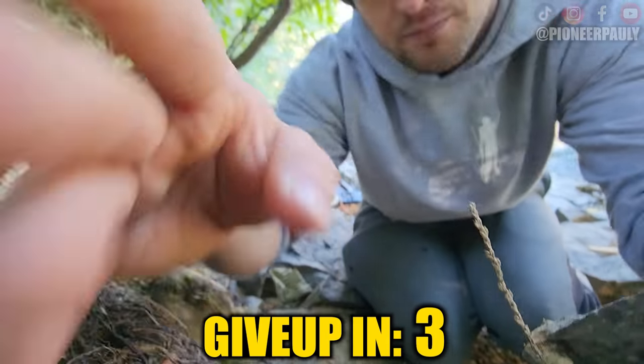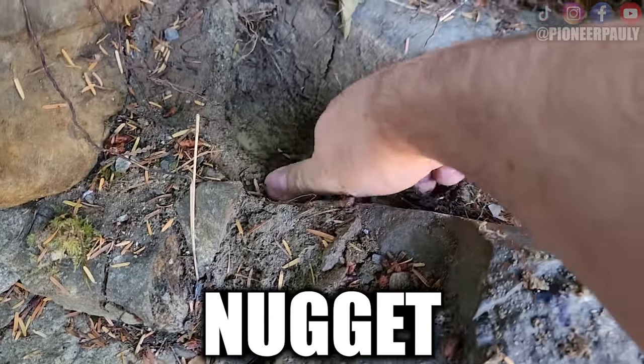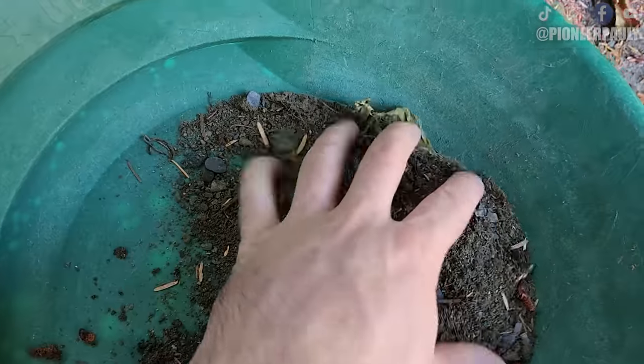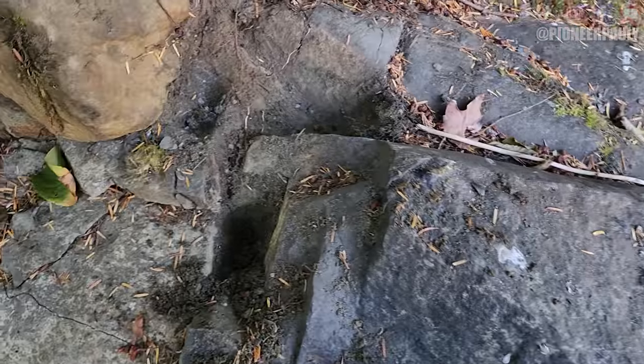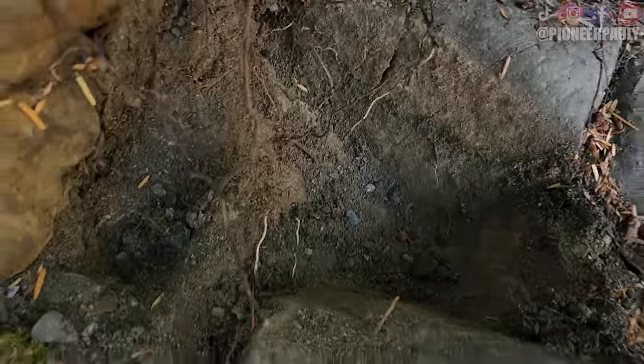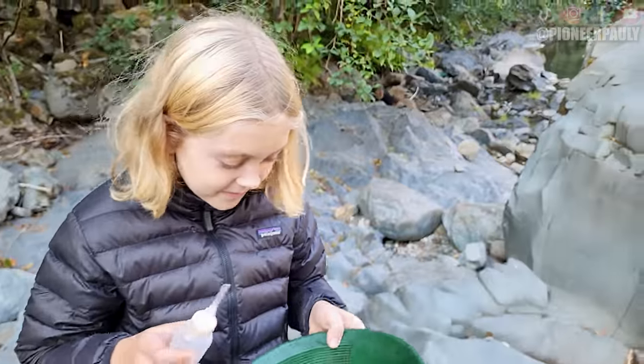Somehow I give up. So if I am lucky this will be a 40 ounce nugget. Digging in this spot I'm noticing all the material is very light, so I'm not very hopeful. However it is still possible to find some decent gold in here. Those pieces of gold decided to fly back — there they are, one right there and one right there. Good job my friend. Let's find more.